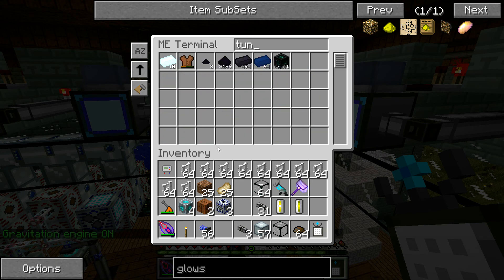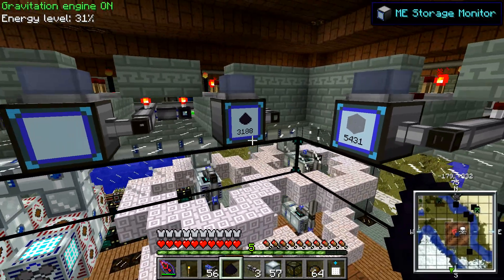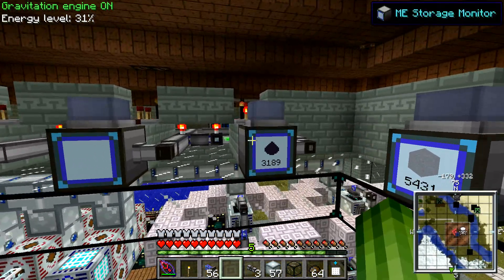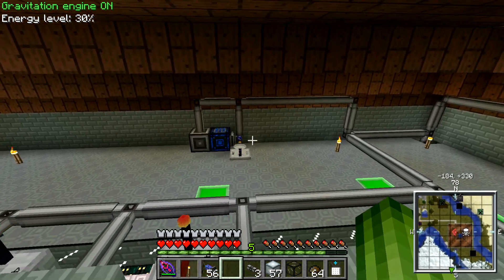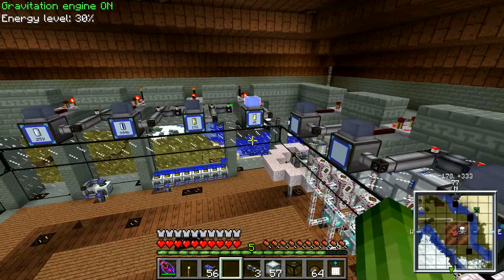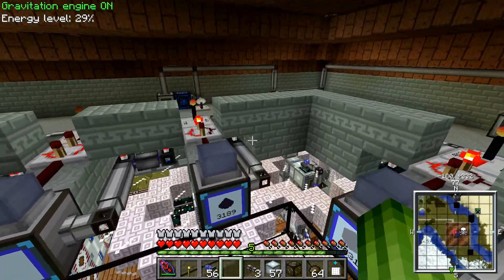There's one more thing I need to do — I need to add one tungsten dust to the display here so we can see what's in it. So now we can produce tungsten dust from UU Matter automatically and keep it in stock. And by keeping it in stock like this we're not putting a giant strain on the ME storage system.